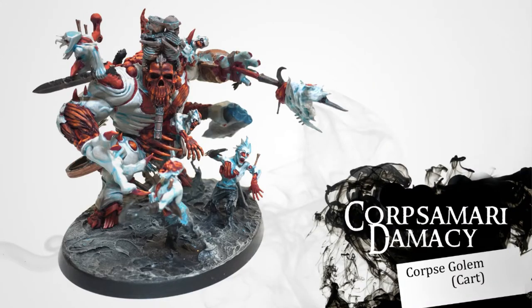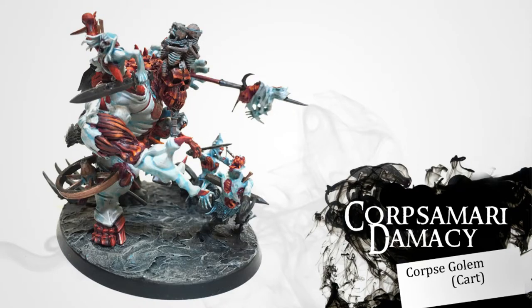First and foremost, the centerpiece — something that came together right before Adepticon. I wanted to bring a corpse cart because I love my Dire Wolves and they're even better when backed up by a corpse cart. Well, I'd already chopped up my corpse cart for something else. So I wanted to do something that represented the corpse cart and had all the WYSIWYG of the corpse cart. This idea of a corpse golem came to mind — all these corpses melded and fused together, but they can be separated, and the necromancer who controls them can dole those energies out to heal, resurrect, and re-strengthen zombie units or Dire Wolf units.